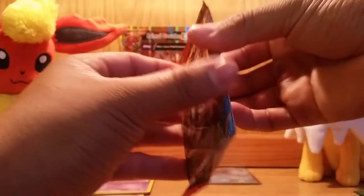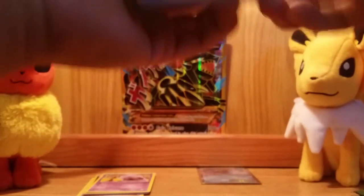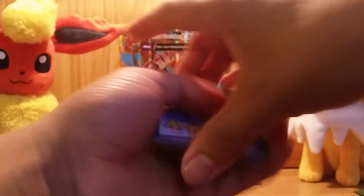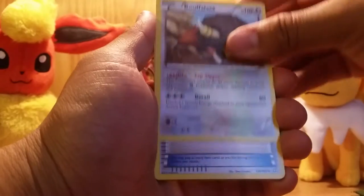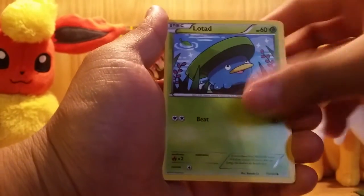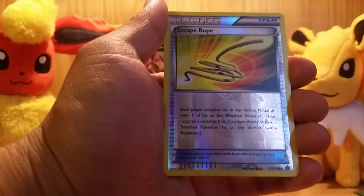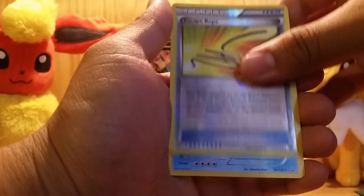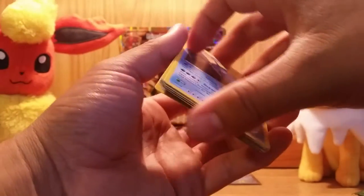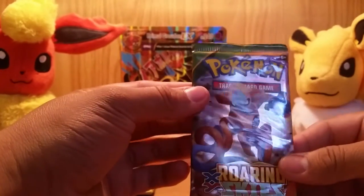Have a Primal Clash — the Mega Aggron on the front. Here's a code. Three to the bottom and see what we get. We start off with a Buffalant. An Item Retrieval. Sealeo. Staryu. Lotad. Solrock. Drillbur. Nosepass. Reverse Holo of an Escape Rope. And the rare — a Kyogre, which I've gotten a few times and a friend has given me a few. Kyogre is actually my favorite Legendary because he's from 3rd Gen, and Sapphire was the first game I picked.